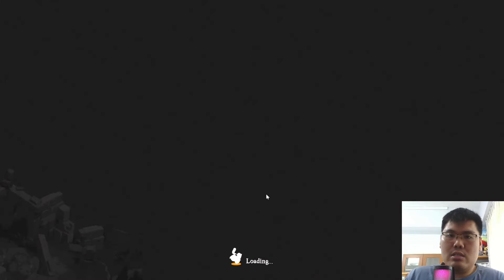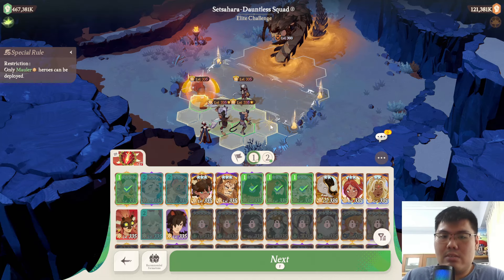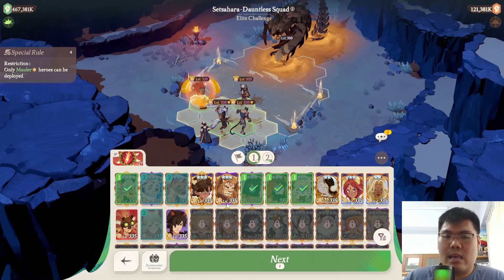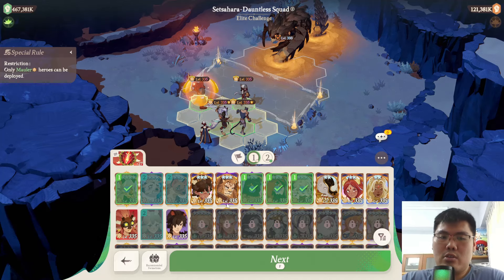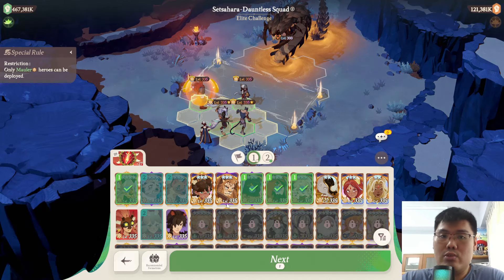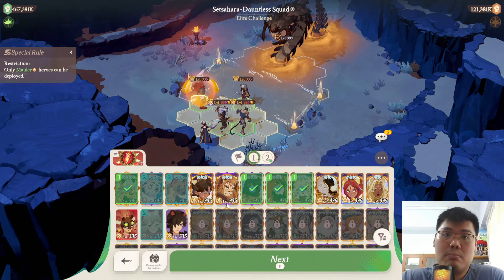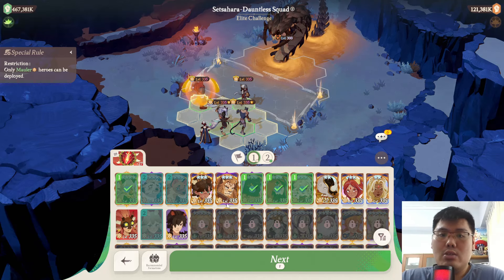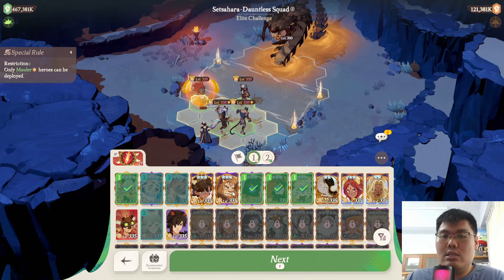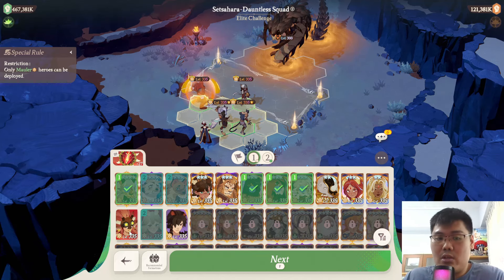Looking at my own account, you can see that my Rhys as well as my Elsa are not at Supreme Plus compared to my other units. For the best damage range, you generally want your unit at Supreme, Supreme Plus, or at least Mythic Plus to unlock the EX weapon. So for me, I have a choice for the physical team between Brutus and a low-tier Rhys, which is what I'm going to try.